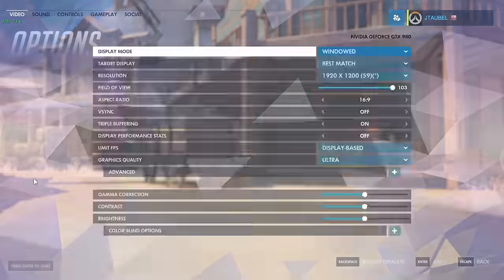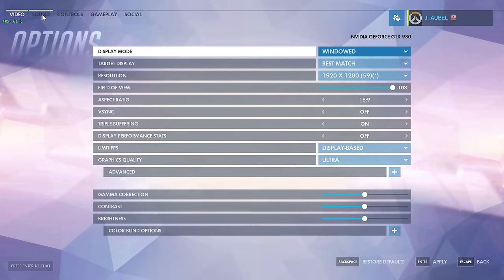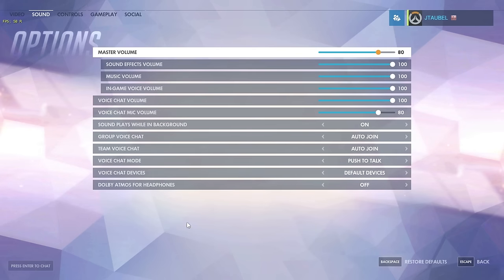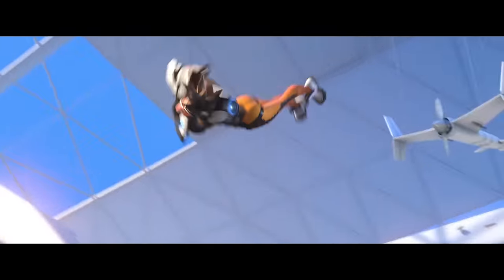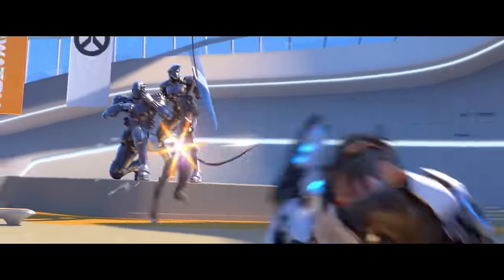To enable Dolby Atmos in Overwatch on PC, go to the sound options settings and you will see an option there to turn Dolby Atmos on. It's really that simple. You just have to make sure that if your headphones come equipped with other 5.1 or 7.1 virtualizers, you just want to turn that off. You don't want anything else processing the sound except for the Dolby plug-in.